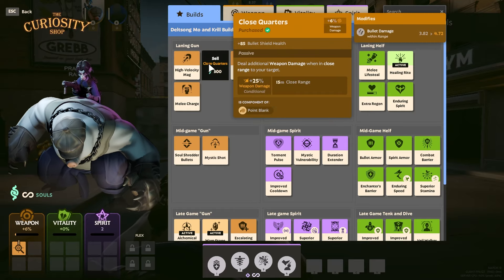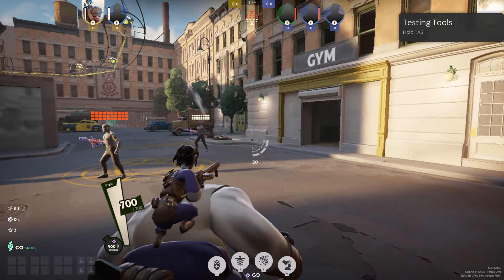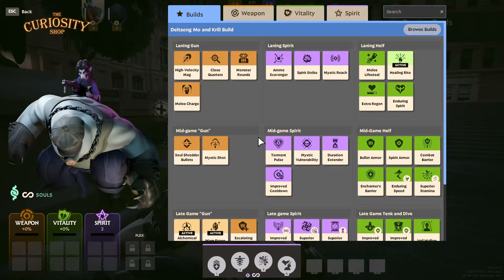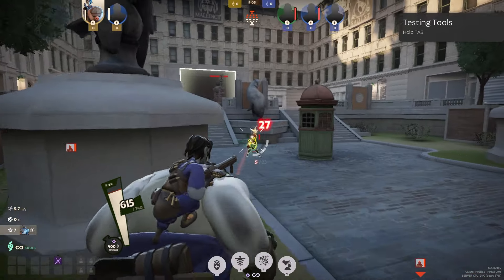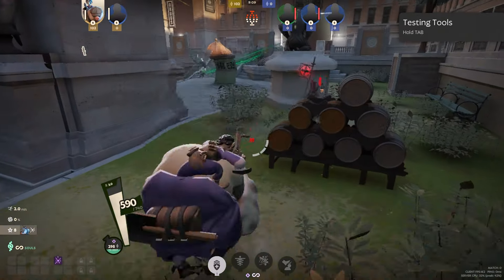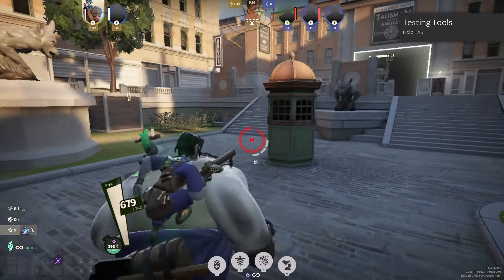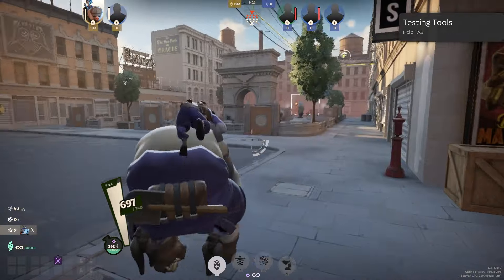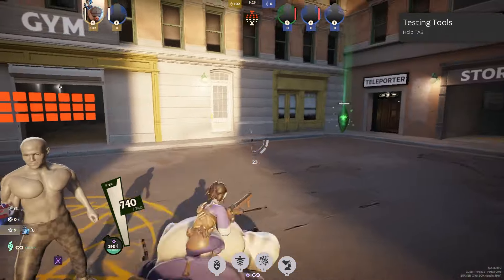Laning spirit options: we have Ammo Scav — we don't have the biggest mag at 20 shots, so if you want to keep shooting orbs and get your ammo back it's pretty useful. And since the last time I played they actually changed his heavy melee — he used to just punch like everyone else and he doesn't do that anymore, which is kind of cool.